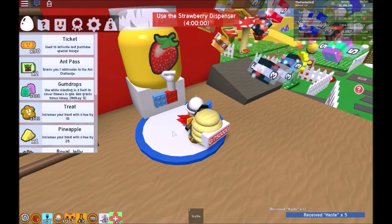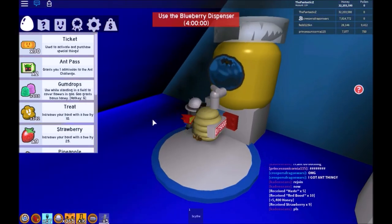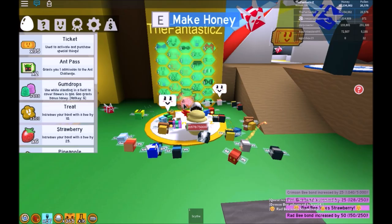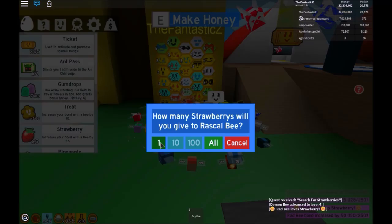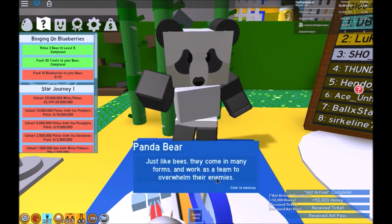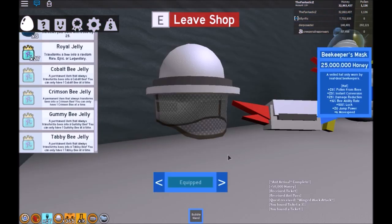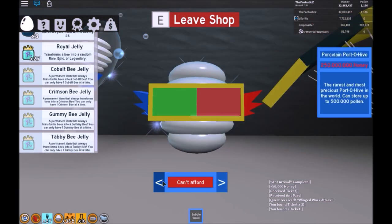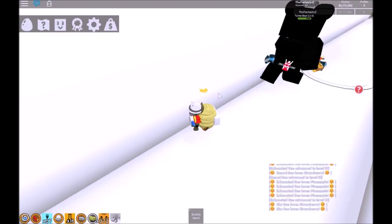There are also a few new dispensers around the area that gave you blueberries and strawberries. Panda bear has new quests that go off the ant area. I decided to go to the mountaintop area and see a brand new item — the porcelain porto hive, with a cost of $250,000,000 but $500,000,000 storage.